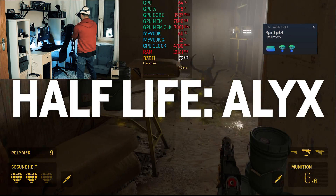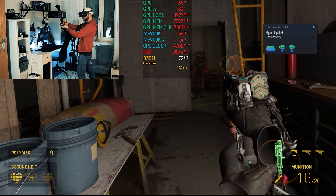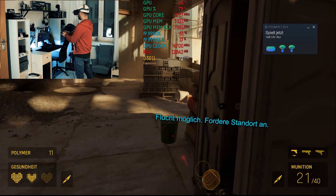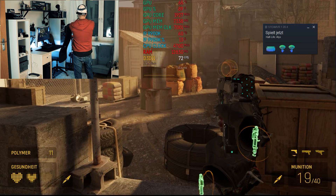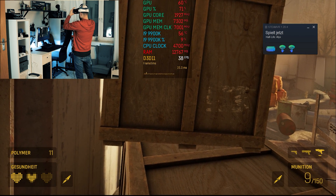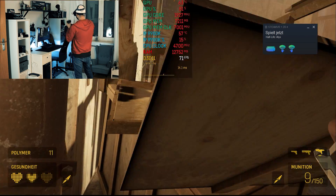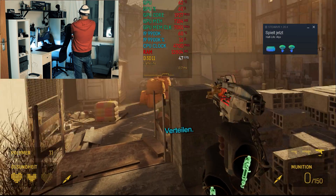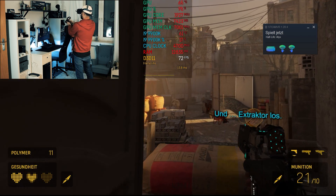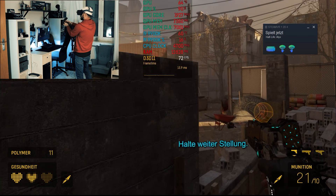Last but not least, I tested Half-Life: Alyx — the game you probably came here for. I tested it at low settings, which actually still look very good and not that different from high settings. Combined with the Quest's native resolution, I was able to get a very stable 72 FPS almost all the time. There were some scenes where FPS briefly dropped then quickly recovered, even though the scene hadn't changed and VRAM wasn't full. I'm not sure what caused that, but it still looked great, and I never experienced it when not recording. I played the game for about 60 minutes this way.